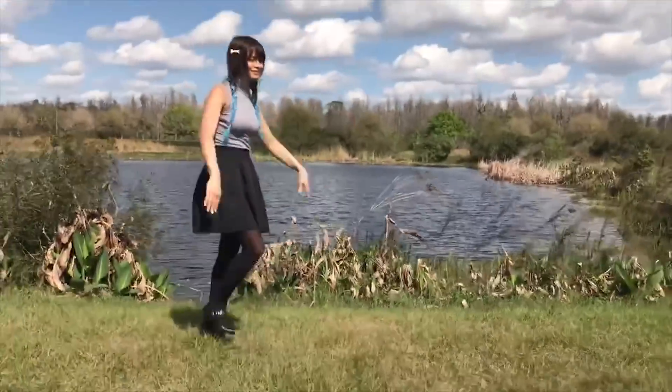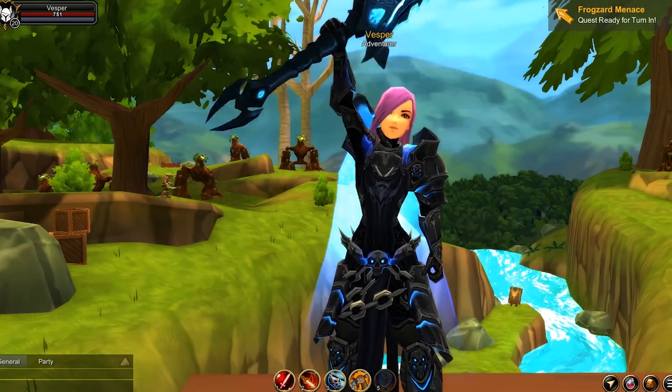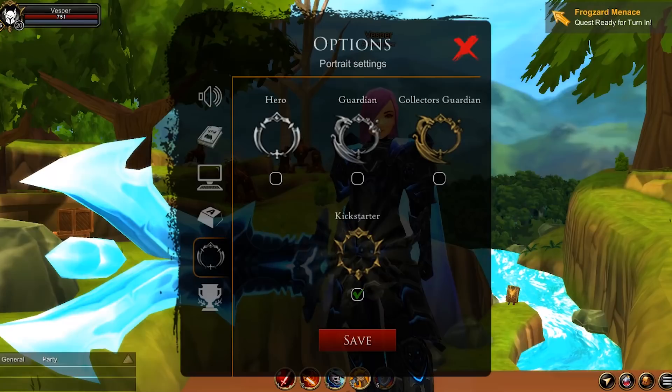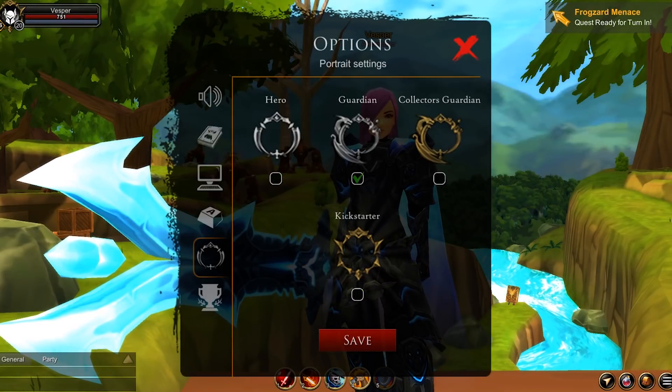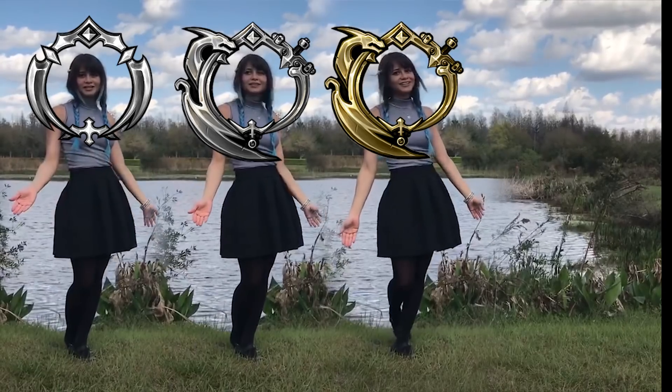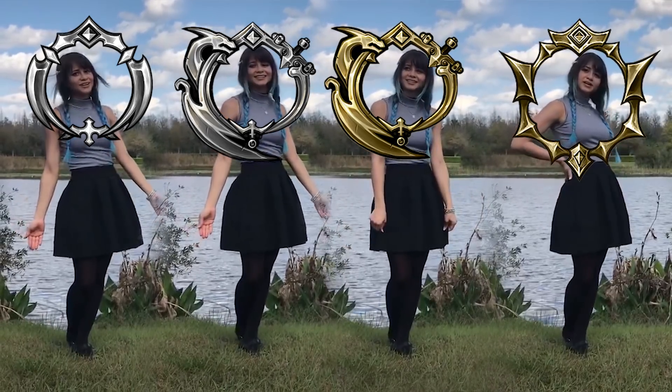There are two new things you can do. Click on the menu button and head to settings. Number one: name plate. We have four you can choose from now — a cool one for all heroes, Guardian, Collector's Guardian, and the one promised to Kickstarter backers: Teet!